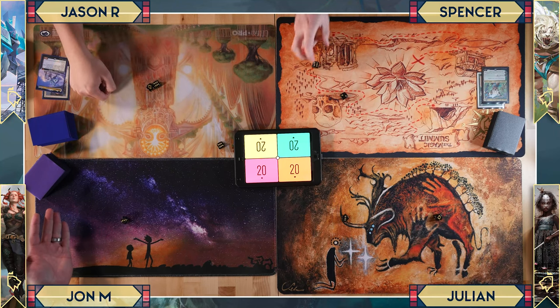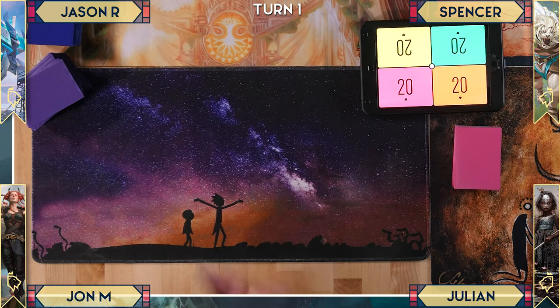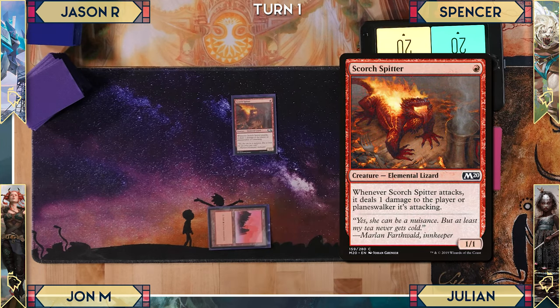After the dice roll, turn order is established. First player draws for turn, plays a Mountain, and casts Scorch Spitter — a 1/1 that deals one damage to the player or Planeswalker it's attacking when it attacks. Pass.